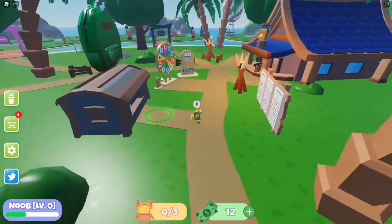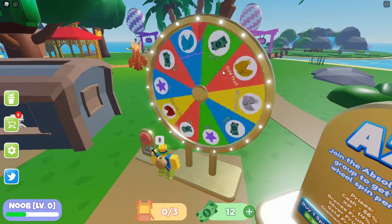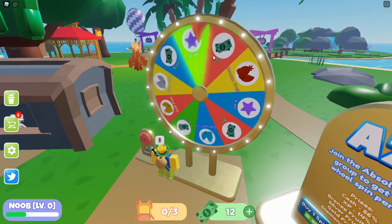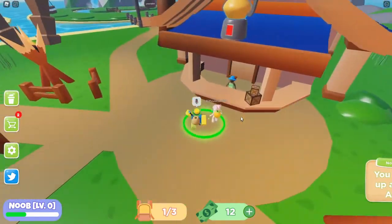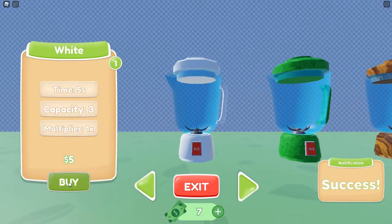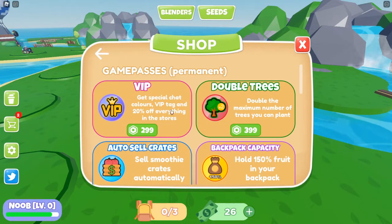We're gonna get ten dollars and then go to the shop for backpacks. We're in their group so let's go ahead and spin the daily wheel. What are we gonna get? Hopefully some money — and silver fruit. Not the best but I'll claim it. How much do more blenders cost? Five dollars — so we can get two of these five dollar ones.